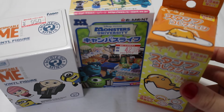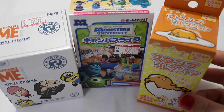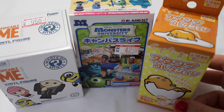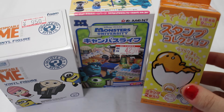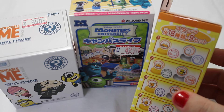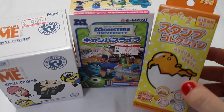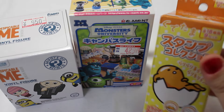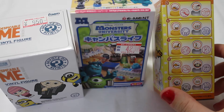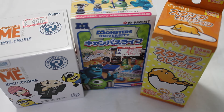I absolutely love Guretama. Without a doubt, Guretama is my favourite Sanrio character. I used to think Sanrio was just so-so, but as soon as they released Guretama I just fell in love. He is the cutest, laziest egg in the world. There are 18 to collect and two come inside each box - that's pretty cool. That would explain why it's an 18 set but there are only nine boxes. I'm really excited, so let's jump straight into it.